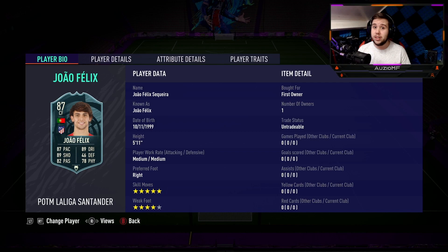Around 400,000 coins, so yes he is pretty pricey and let's hope he is gonna be worth it. Comparing this card to his inform, he has got a plus 3 to pace, a plus 3 to dribbling, a plus 4 to shooting, plus 3 to defending, a plus 5 to physical and a plus 5 to passing as well.